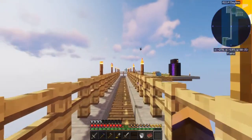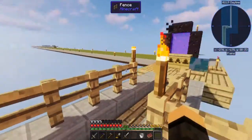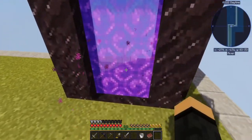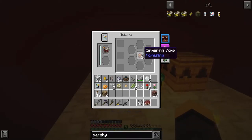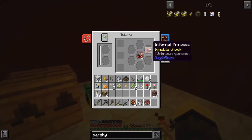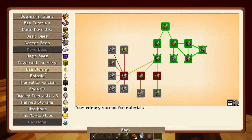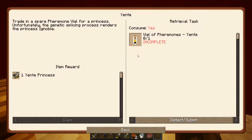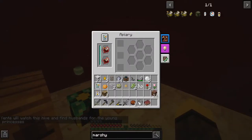Let's see how we're doing with our Hell Bees. Simmering Combs — nice! And I actually have Yenti pheromones now, so I can automate you. Now I don't have to worry so much about it.